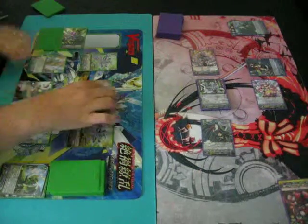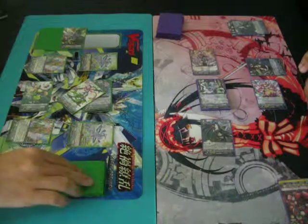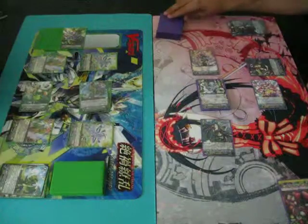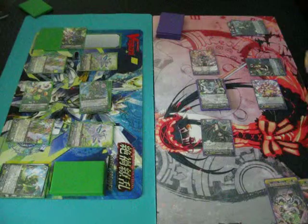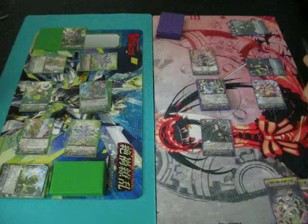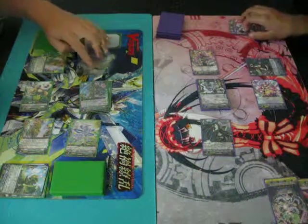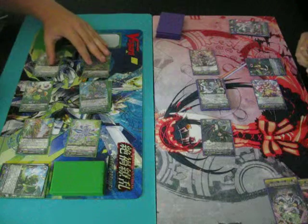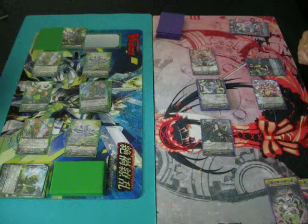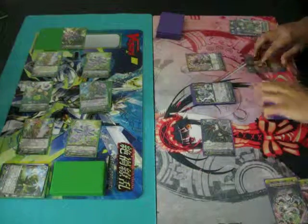18 to Vanguard — let's go. Take it? Yep. Second check, nothing. Second check, nothing. 5K and drop. 16 to Vanguard. 16 to Vanguard in. Let's do — 21. 16 to Vanguard in. And 10 to it. Okay, here we go — stand, draw.